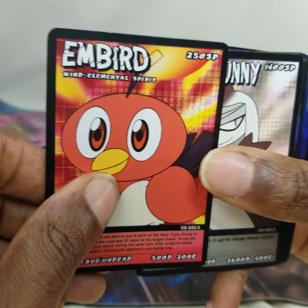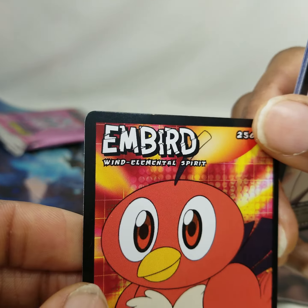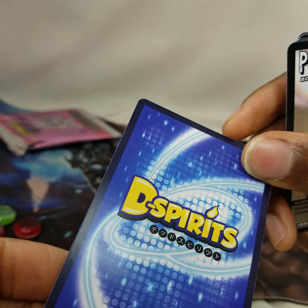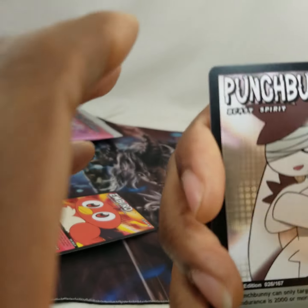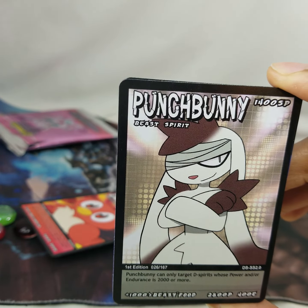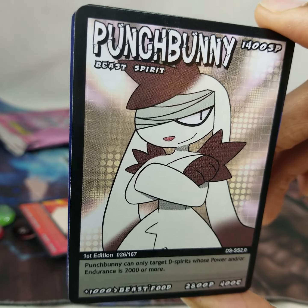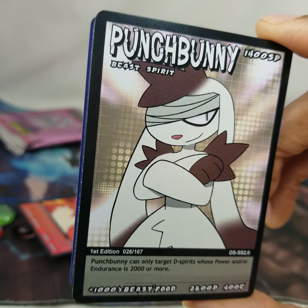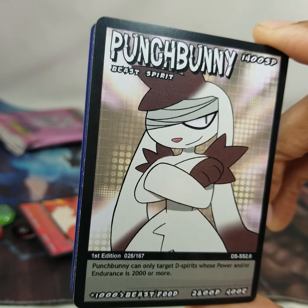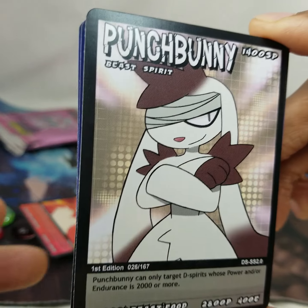I really don't know all the details, but it seems from the video like it's kind of like Yu-Gi-Oh. The cards look a little ripped and torn, I'm not liking that. Good thickness though, back is nice. Second card: Punch Bunny, 1400 SP, B Spirit, number 26 of 167. Punch Bunny can only target D Spirits whose power and/or endurance is 2000 or more. Plus 1000 Beast/Food, 2800 power, 400 endurance.